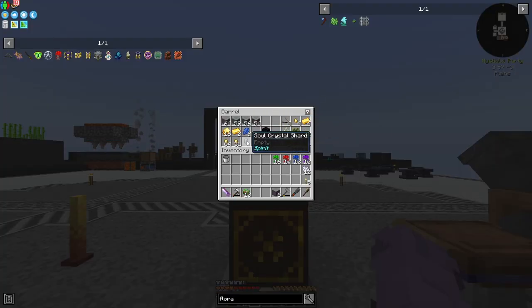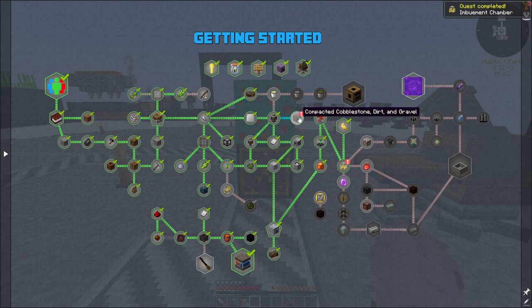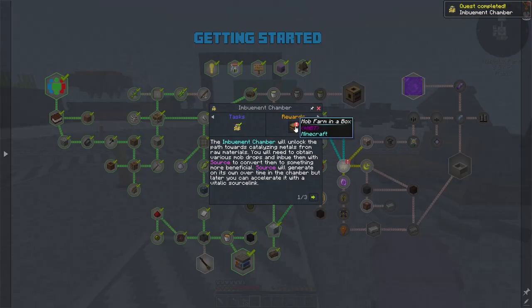Now that we have plenty of archwood logs, we can go ahead and make our imbument chamber. It should just be this recipe here — and perfect, that gave us four imbument chambers, which will unlock a very cool quest.